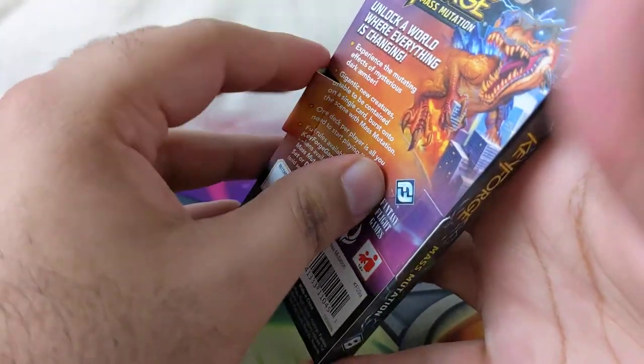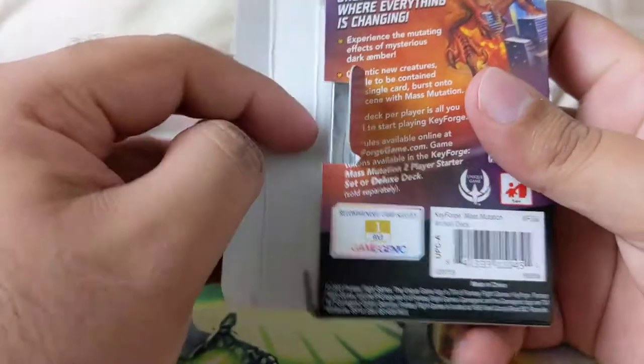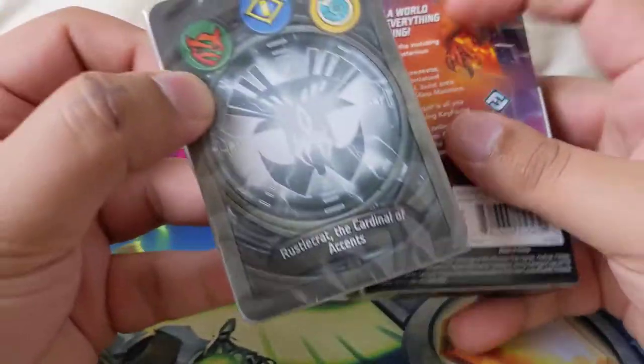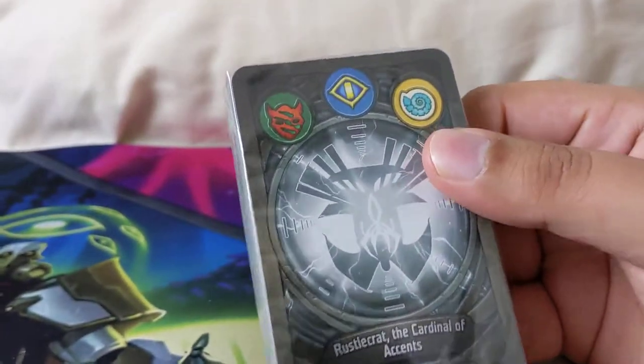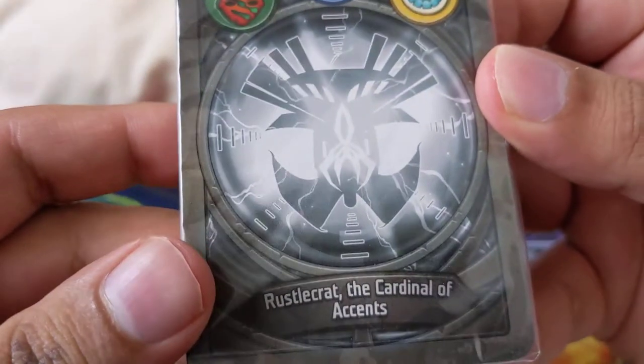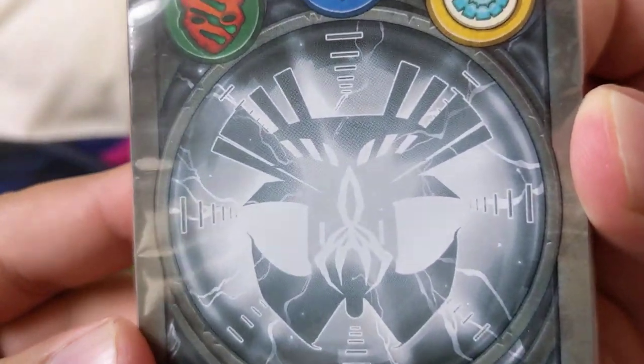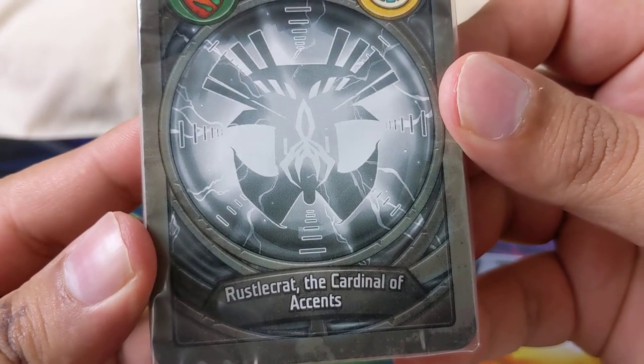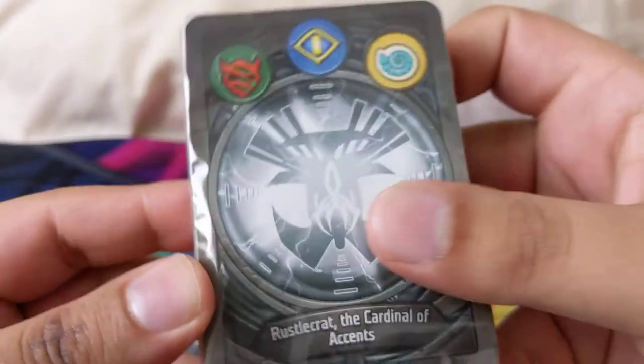Let's see what we get: End of Time, Untamed, Sanctum, Saurians. I'm loving the Saurians — keep them coming! The archon looks like an alien inside a ship. Rustocrat, the Cardinal of Accents — sweet.